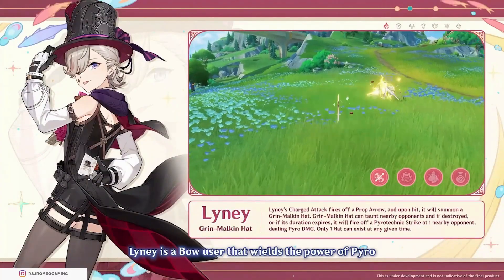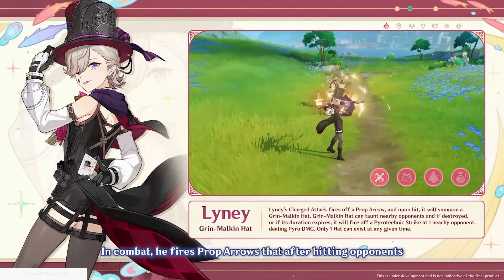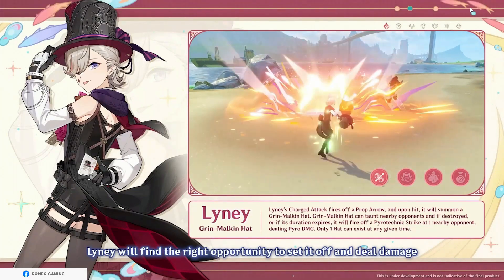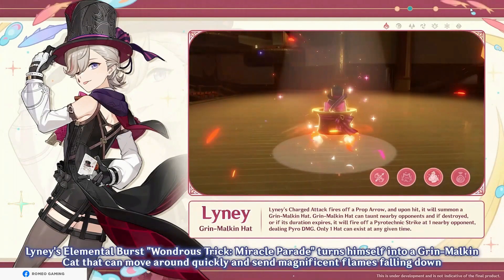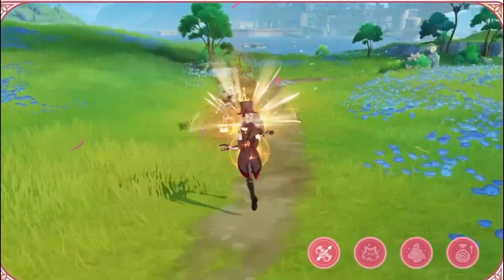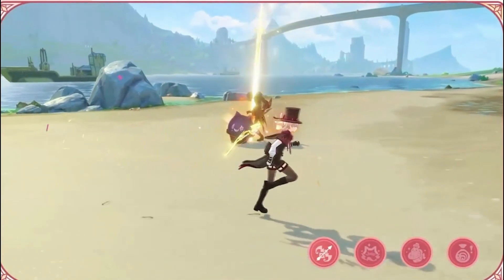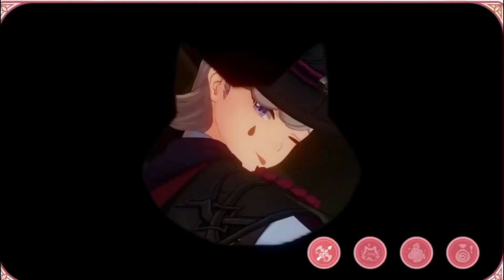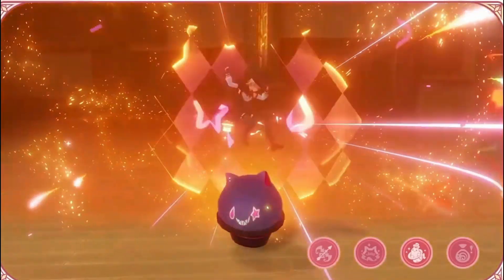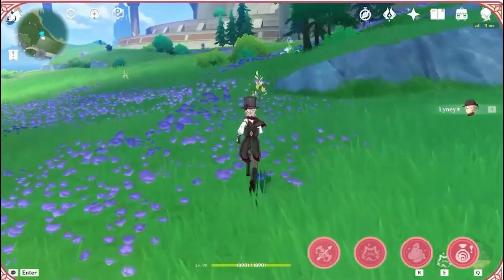Now we come to the second feature, which is 4.0 new characters. The first new character is a Pyro Bow 5-star character, which feels like Ganyu — because Ganyu has 2 charge shots and this character also has 2 charge shots. The first shot is normal but the second one deals additional damage and the enemy takes elemental skill damage.